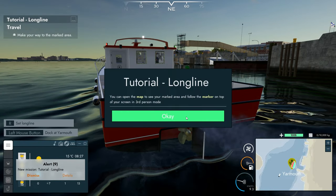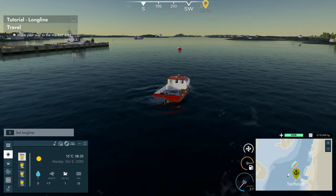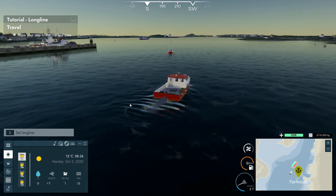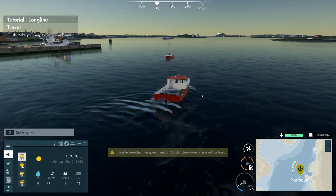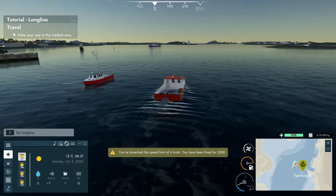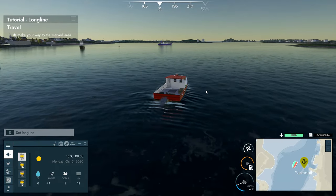You can open the map to see your marked area and follow the marker on top screen in third person mode. Also, something I was hoping to see in this game that I asked for in the previous game — the ability to run all your boats. Why can't I hire a captain and send my other boats out? Why can't I hire an AI captain and send him out to fish for me? I was 0.4 knots over the speed limit — I wouldn't mind the port patrol being a thing if the rest of the game was a bit more realistic, but it isn't, so screw it.